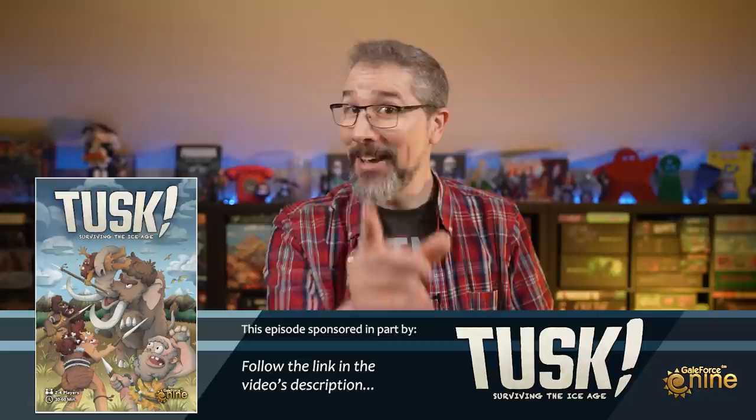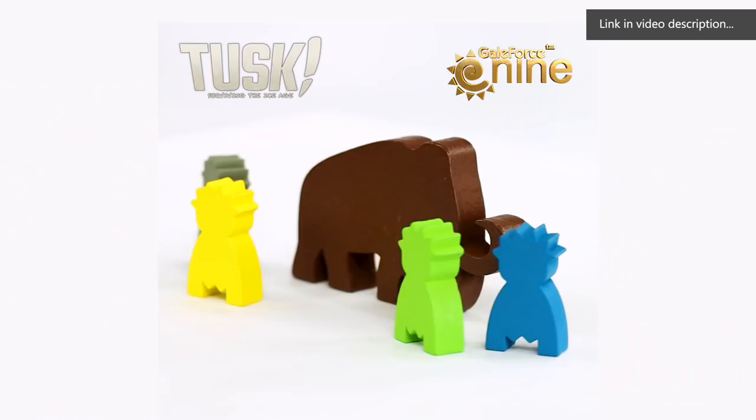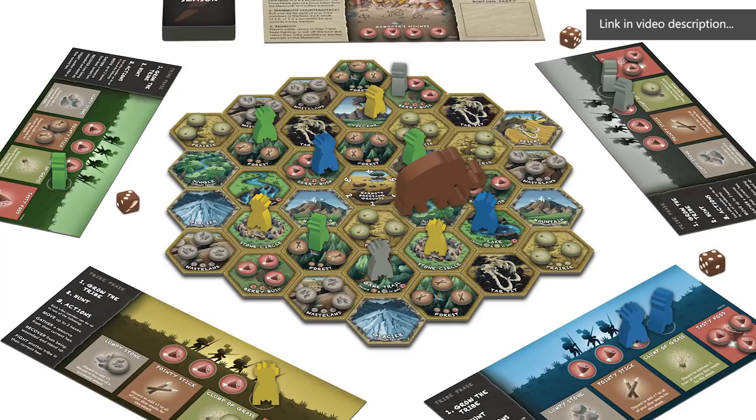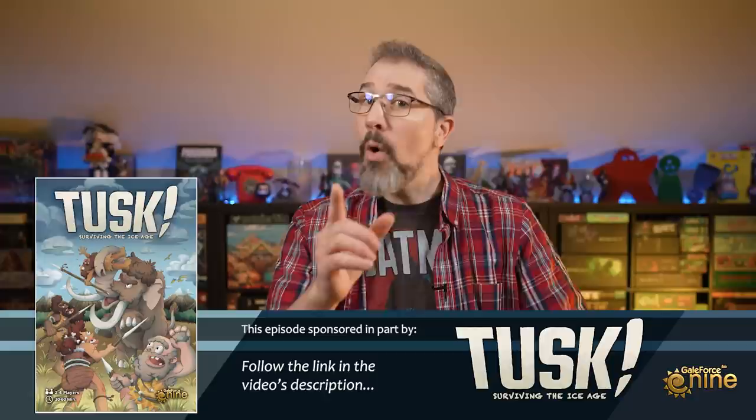Even so, there can still only be one master of the hunt, so to ensure that that's you and your tribe, you'll need to make use of the land's many resources to become the most powerful tribe, winning the game and your place in legends that will be retold for generations. Tusk is a family-friendly, semi-cooperative game of working together, while also manipulating alliances and hoarding supplies, in order to successfully survive the big hunt. Tusk is currently scheduled to arrive online and in stores in June, so follow the link in this video's description to find it or pre-order it directly from Galeforce 9.